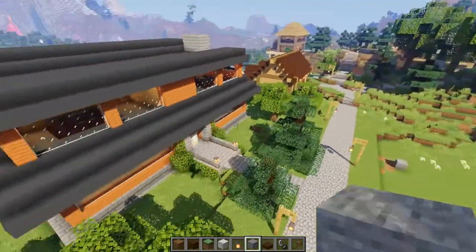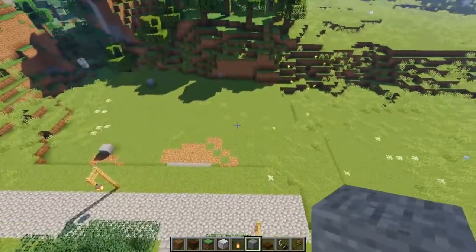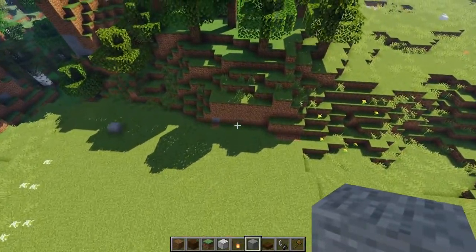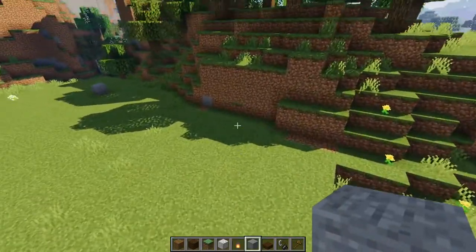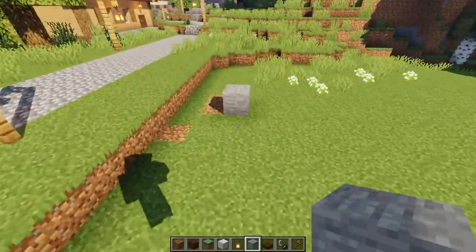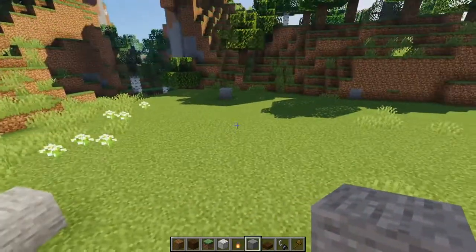So this house I'm going to be building amidst my other houses that I've built in our little town here. And this is the plot of land that I've picked out for myself. I've cleared it out a little bit, leveled it off so that we can build a house without having to worry about hills and holes and ponds and stuff like that. So this is where we're building it and I've marked off two corners already.